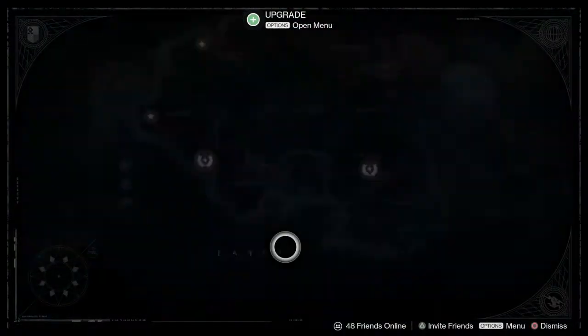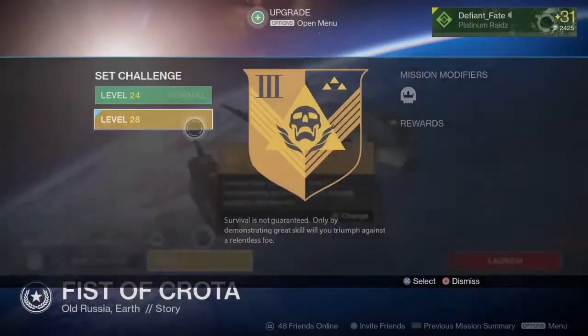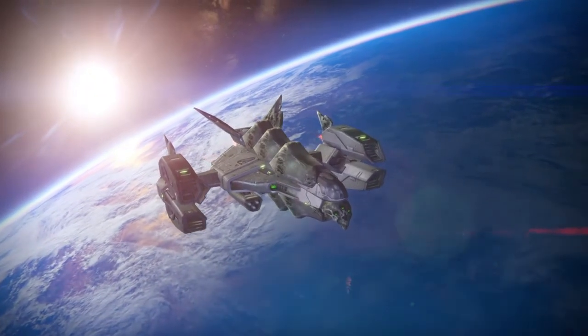What's up, it's your boy Fate coming at you with a guide on how to get the Husk of the Pit weapon. First things first, you're going to load up Fist of Crota, level 24 or 28 — it doesn't matter.